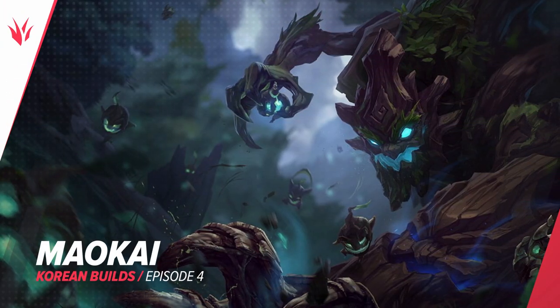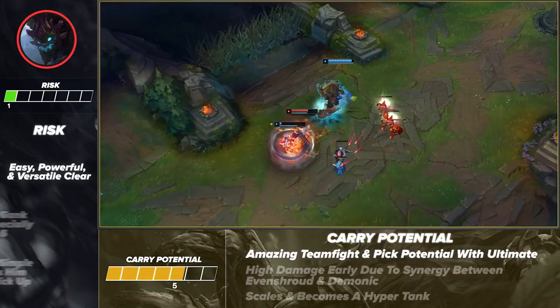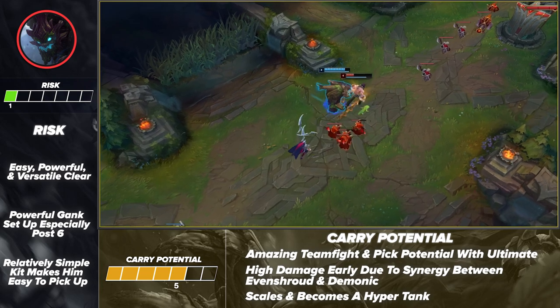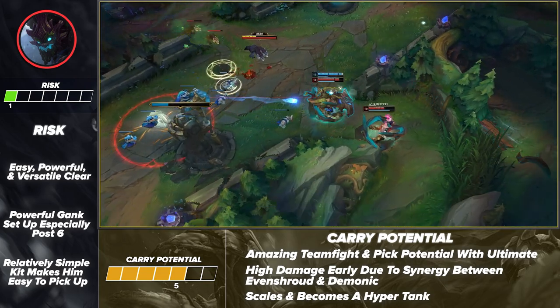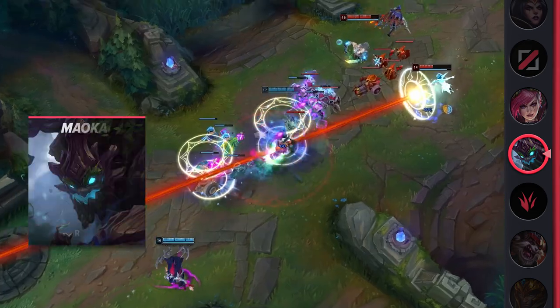Pulling us into the jungle, we've got Maokai. This Treant wannabe has been dominating the meta thanks to his high damage potential and amazing ganks. Even after a few direct nerfs and some nerfs to his core items, Maokai is just as strong as ever. With even the slightest bit of practice on his clear and playstyle, you'll easily take over matches. Overall, if you want a consistent AP tank jungler, then you should consider checking him out.